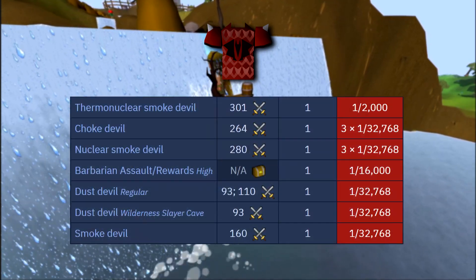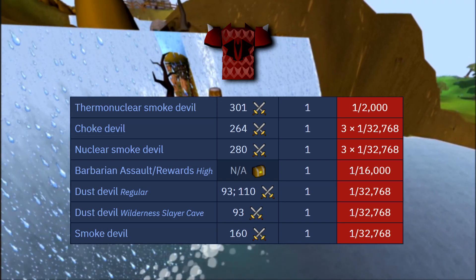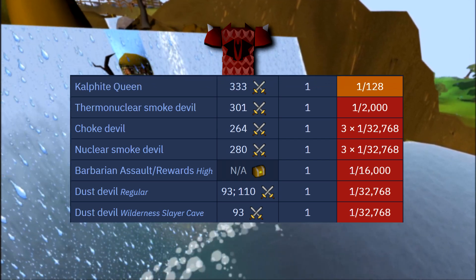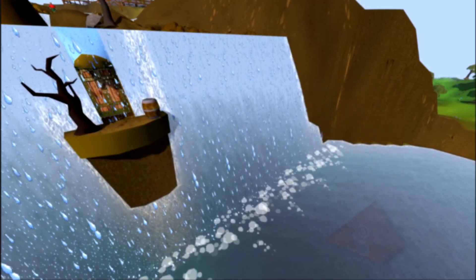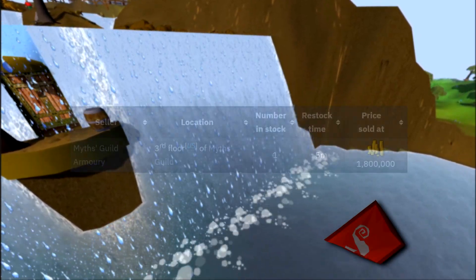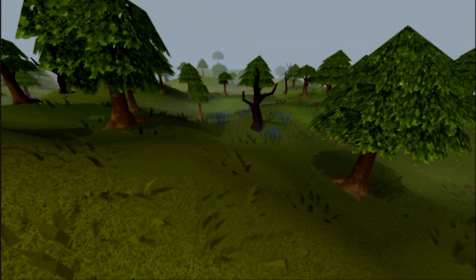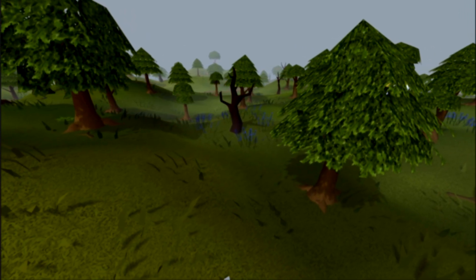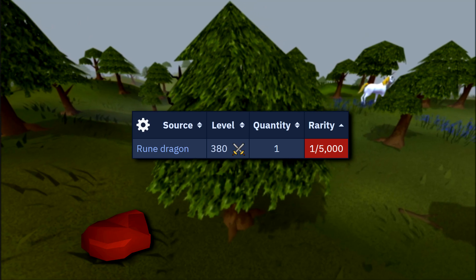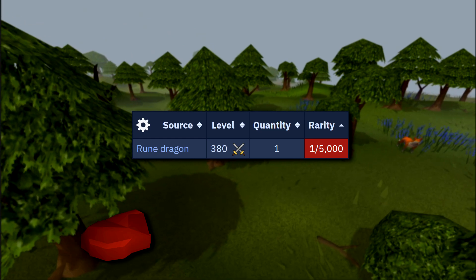While the dragon chain body is a rare drop from many monsters in the game, there is one we can kill for the best and fastest chance at getting it. That monster is the Kalphite Queen, and it has a chance of dropping the chain body at a rate of 1 in 128. The dragon metal shard is by far the easiest to obtain since the only way of getting it is to buy it from the Myths Guild directly. And the final piece is where the grind truly resides — the chance of the lump dropping from the rune dragons is 1 in 5,000. So this is where I'll be spending most of my time on the hunt for the plate body.